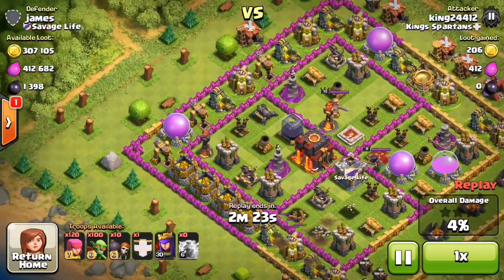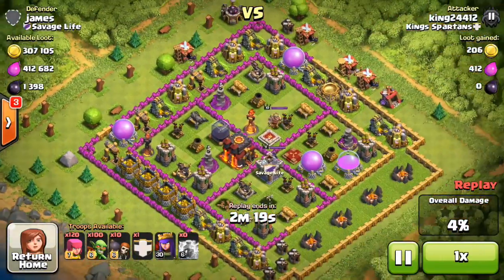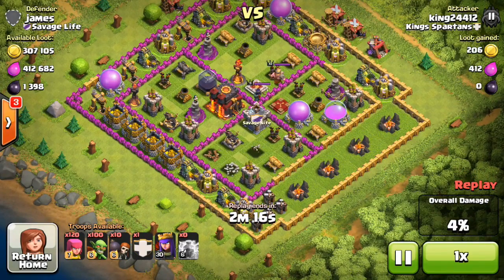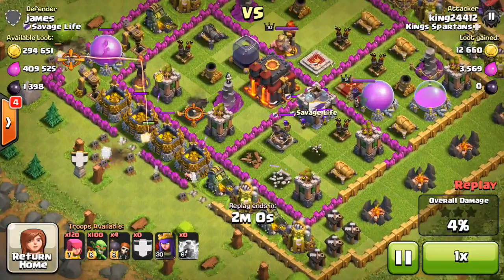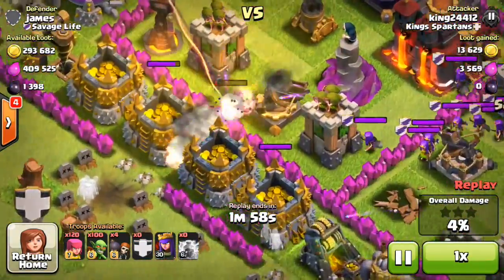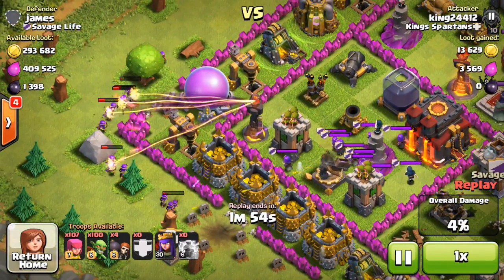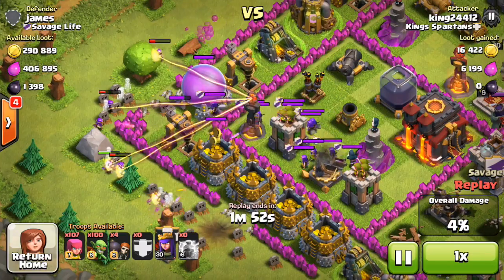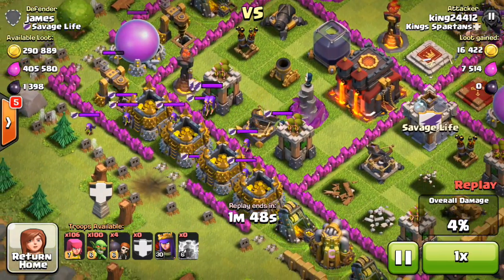This guy's base is really weak — he's got two X-Bows under construction. You do have to watch out for that one inferno tower down the bottom left guarding his gold and elixir. That is going to be a hell of a trap. Unfortunately I lose a few guys trying to get there, and I start testing the strength of that inferno tower by dropping some archers to see if they're in range — and they are, so I lose a couple archers.